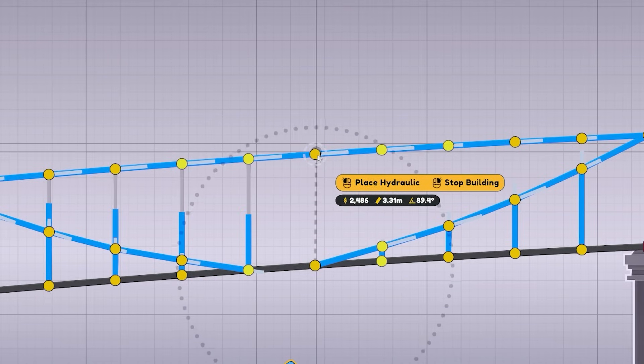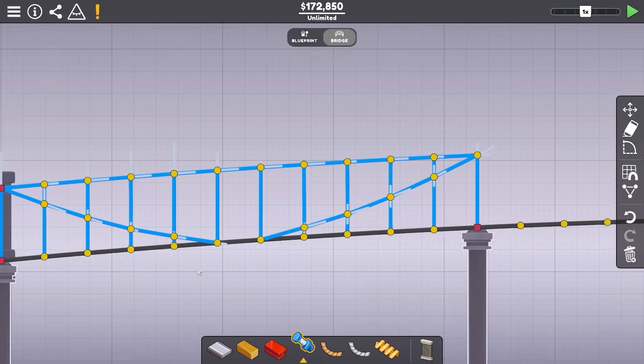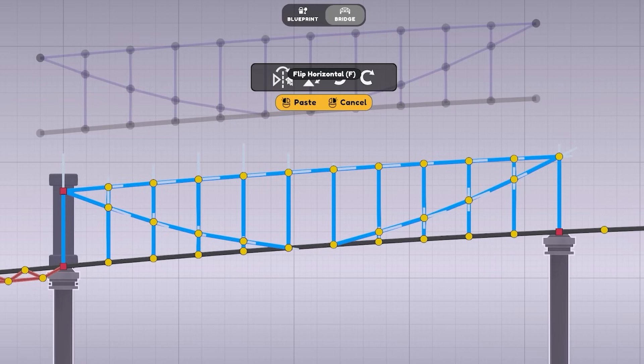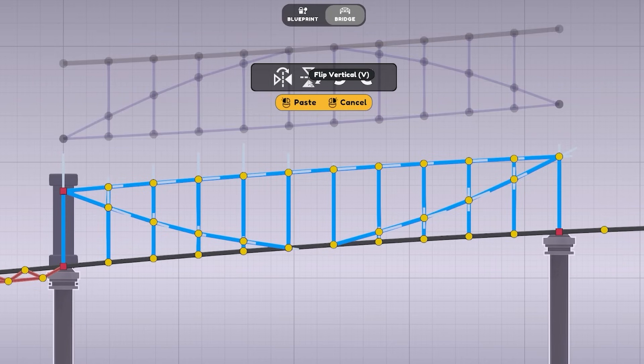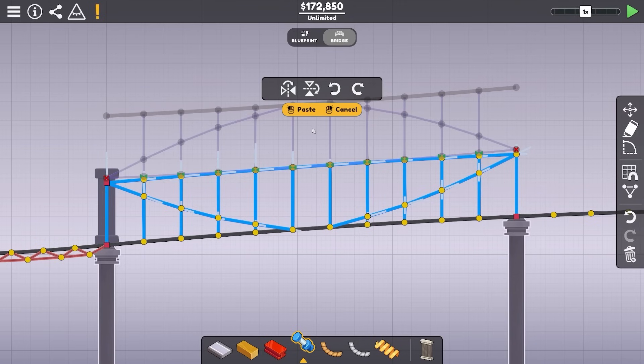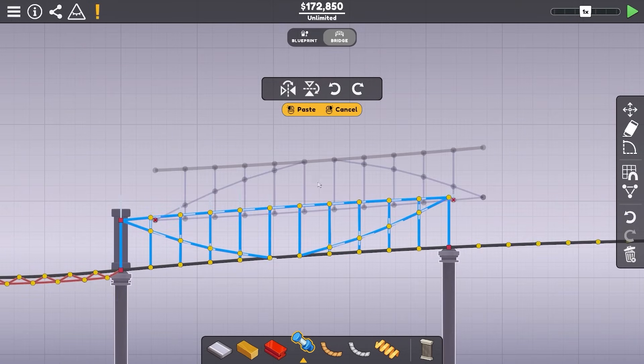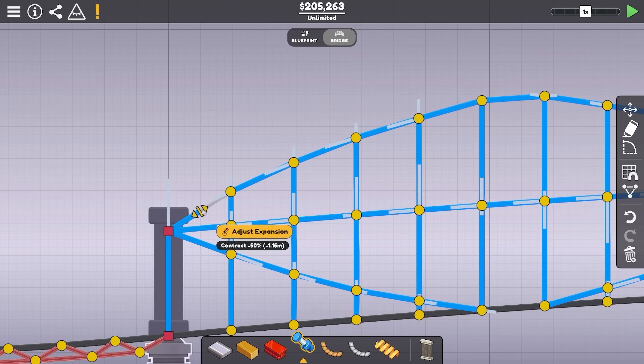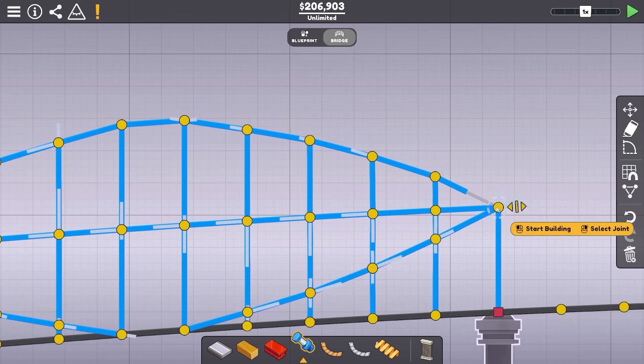Then we want to do the straight up supports like we had underneath. Basically, what we're trying to make is something called a lenticular truss bridge, where we sort of end up with the lens shape. So we just need to grab all of this, copy and then flip horizontal, flip vertical, and basically bung one of them on top. Because this is on a curve, I've made it very tricky on myself — I can't just copy that. But I reckon it's probably close enough to start with and then I can just tweak afterwards.